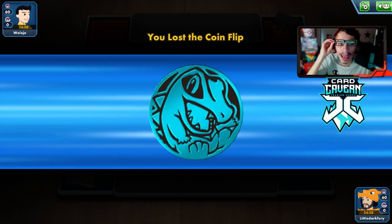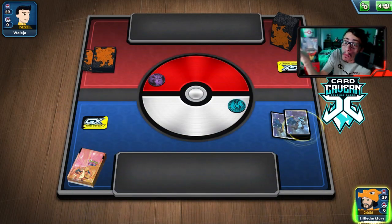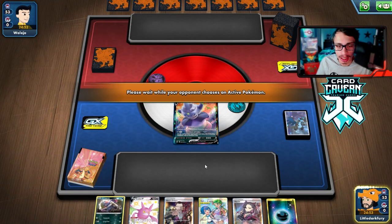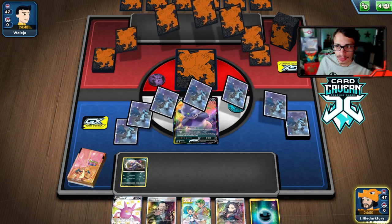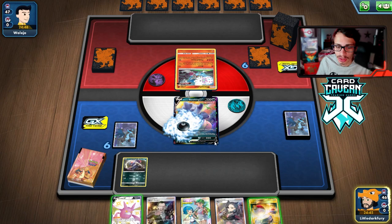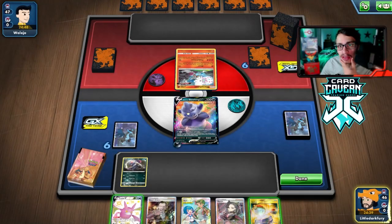Let's get into the first game with Slowking VMAX. We lost the coin flip but we're actually going first. We're up against a Welder Blacephalon deck — we've got a pretty solid starting hand. We'll see what we're playing against, most likely a Blacephalon judging from the sleeves and the coin. We might be able to beat this, we just have to hope they don't play too many switching cards.